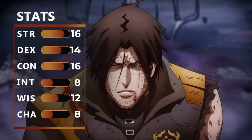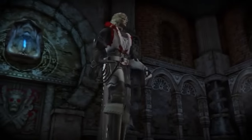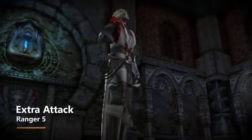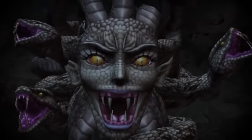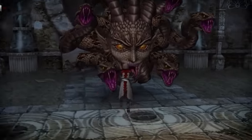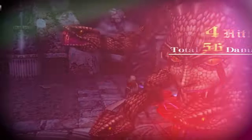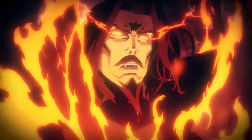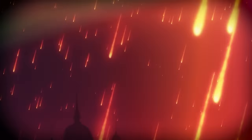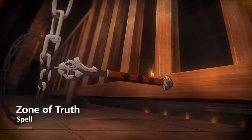At fourth level of ranger, you get an ability score improvement, so let's boost up strength, which is our focus. At fifth level of ranger, you get Extra Attack, so now you can attack twice with the whip instead of just once. You can also pick up a few other random items — throw a hand axe, throw some daggers. Also at fifth level you get access to second level spell slots, and as a Monster Slayer you automatically get Zone of Truth, even if that doesn't fit the character quite as much.